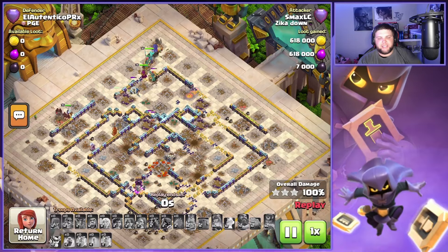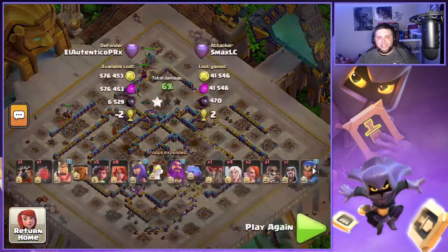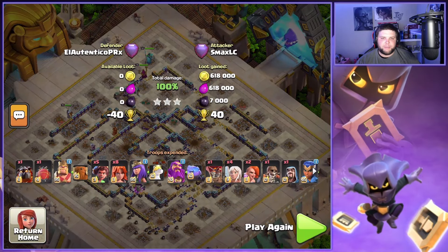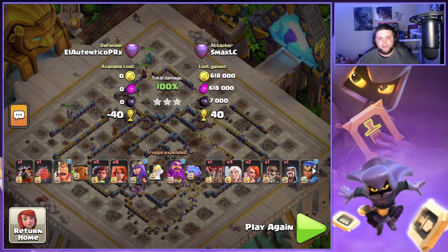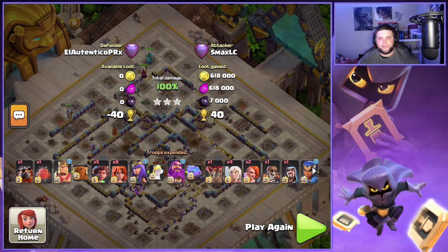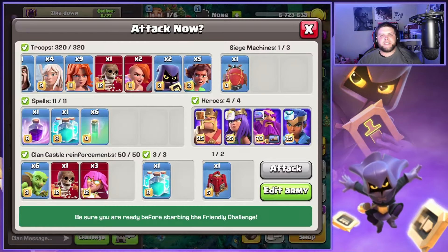There could be some promise in pairing the spiky ball with earthquakes or zaps to get defenses taken out very quickly. I think if we used the ability a little earlier in some of these attacks instead of saving it for cleanup — once we got to the core of the base, just pop that spiky ball and deal as much damage as possible — I think that's going to allow the army to live a little longer and allow us to pick up these internal heavy hitting defenses a lot quicker.